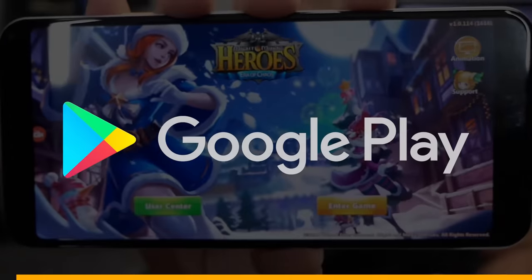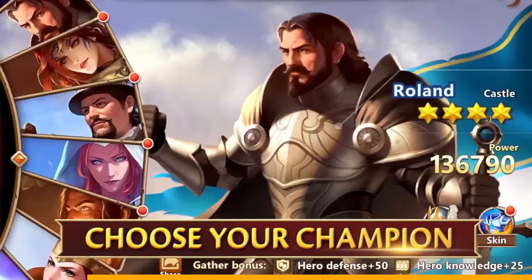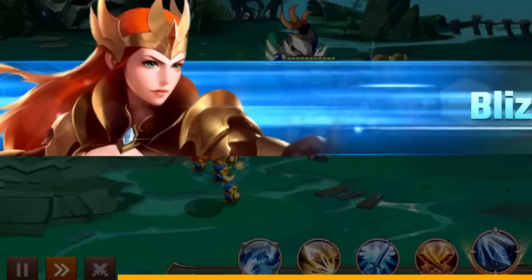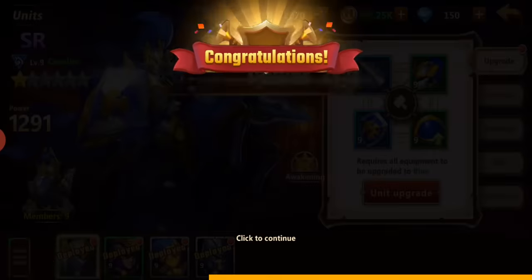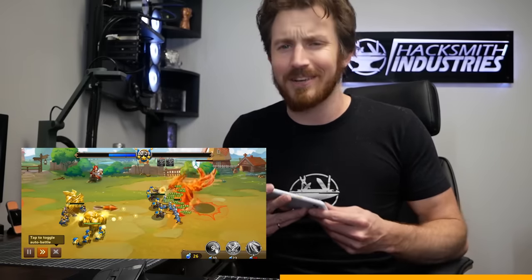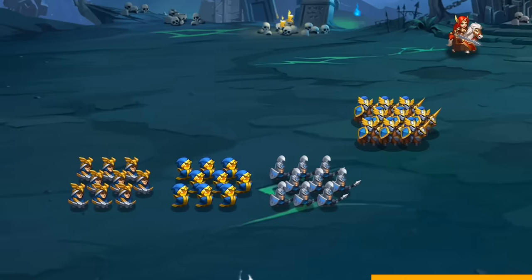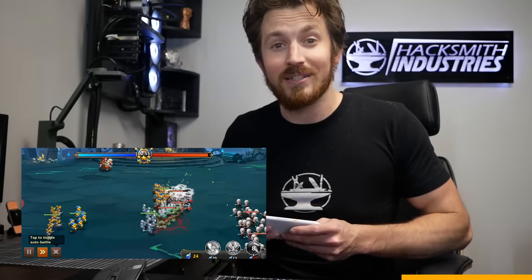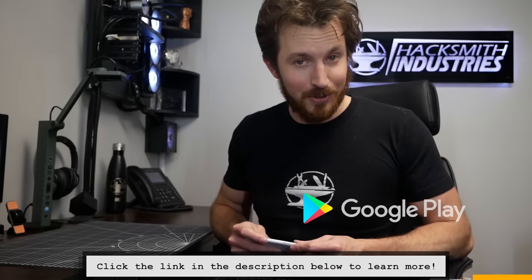This portion of the video is sponsored by Google Play. Might and Magic Heroes Era of Chaos is available on Google Play. It's a super fun RPG game where you join Queen Catherine Iron Fist on a quest to restore the kingdom of Arathia. With a massive story campaign, you explore a huge world, grow your army, and conquer the lands. Collect mythical heroes with unique powers and upgrade over 40-plus different troops and creatures. Its bright and colorful graphics are anime-inspired and immerse you in a fantastic world. With PvP duels, you can challenge other people in real time. My favorite part is that you need strategy to win — placing your troops in the right position can mean the difference between glory and failure. Try it out today by downloading on Google Play. Links are in the description below. Big thank you to Google Play for sponsoring this portion of the video.